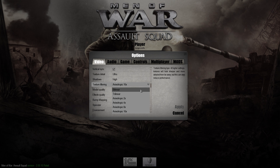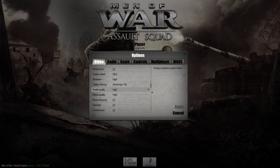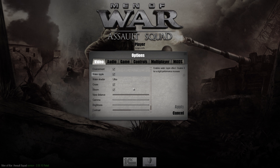Anisotropic filtering going right down the way: 16, 8, 4, 2, trilinear, and bilinear filtering. Model quality can be adjusted low to high. Effects quality can also be low to high. Water shader — you can have ultra, you can have things like the water ripple, you can enable those. View distance you can change and adjust as you require.